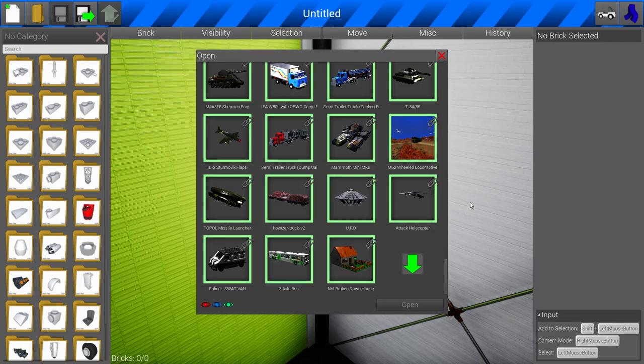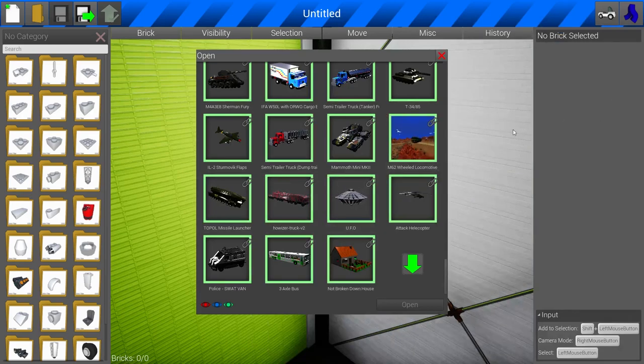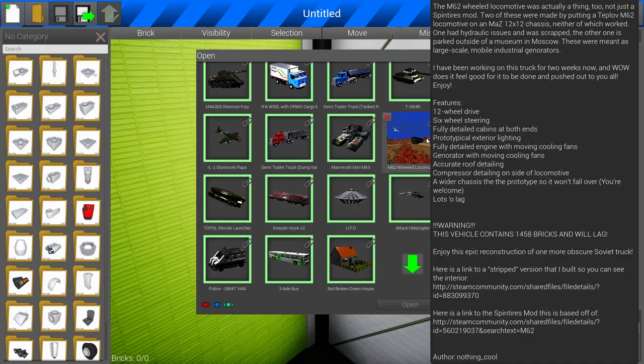A couple of them have really caught my eye. We've got the topo missile launcher - we actually made one of these in Scrap Mechanic a couple weeks ago and it was really cool, and I want to see how it works here in Brick Rigs. And there is an M62 wheeled locomotive - this thing looks absolutely massive - and I figured let's start this off like a classic Brick Rigs episode and go train versus train.